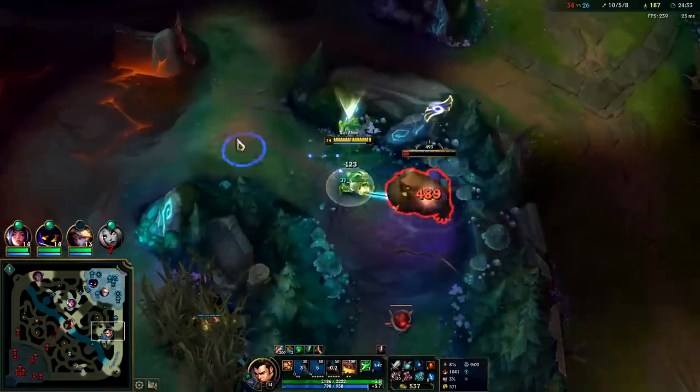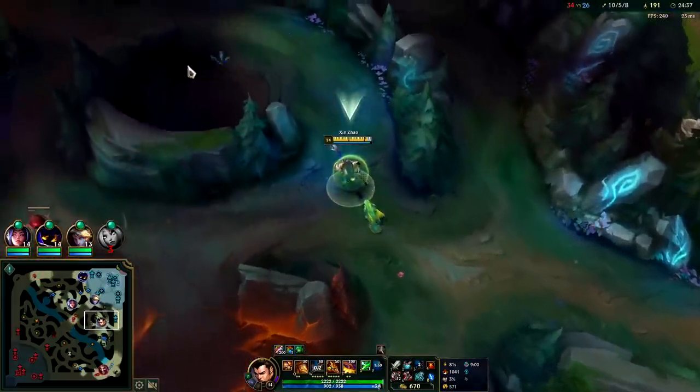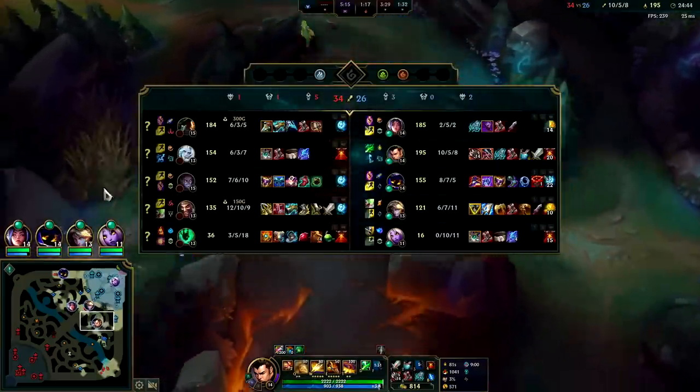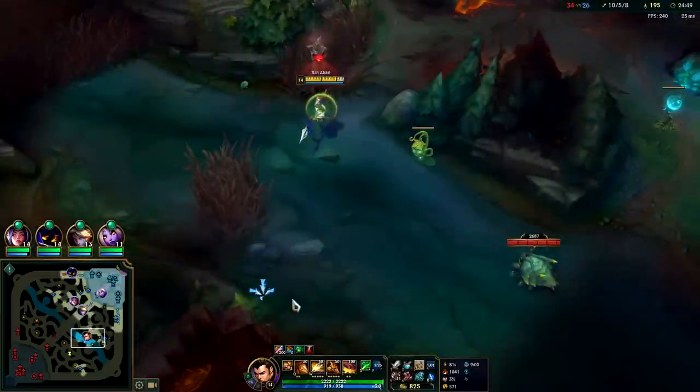I can also push them into the Veigar cage with my R. Veigar cage is I think a two and a quarter second stun — or it's just a two second flat, I don't remember. Lost all my Ravenous Hydra stacks — I have 14 out of 40 stacks. Bit of a yikes.